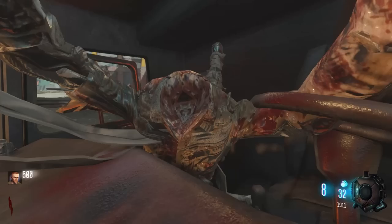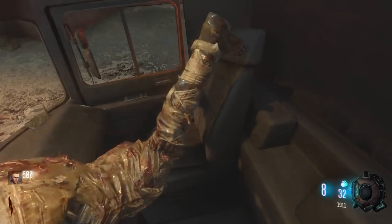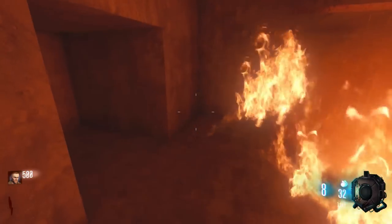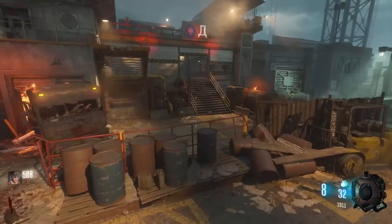Jeez. Oh wow, its driver doesn't have a head actually. Crazy. So anything else here in the cab? It doesn't look like it. Alright, so let's check the actual garage itself. There is a garage here, which is cool to see. Alright, well, moving past that.